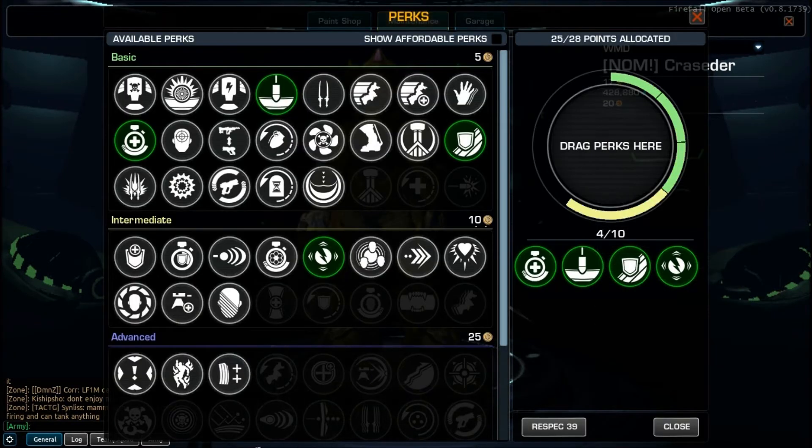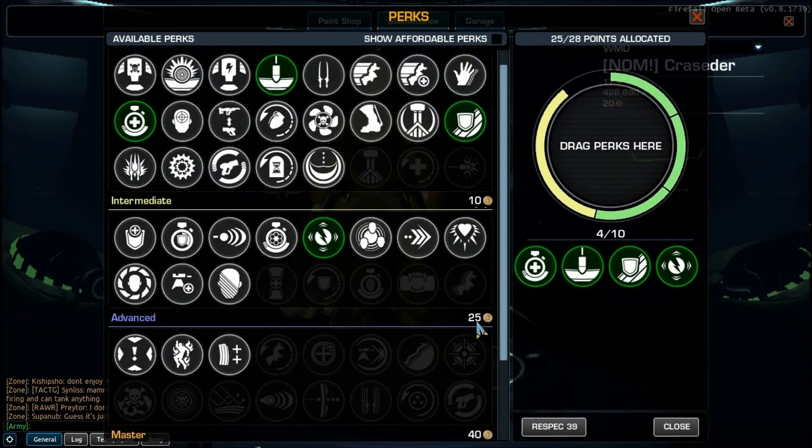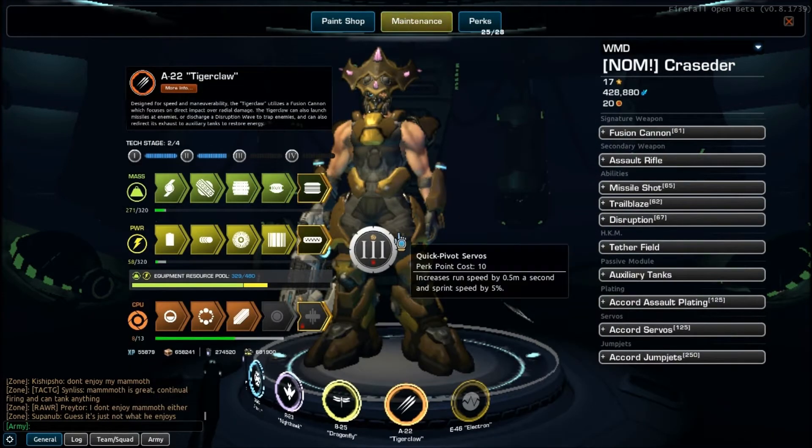In addition, they have added perks. These are unlocked through progression. There are over 70 perks available. You can have up to 105 perk points worth of perks. Each tier of perk is awarded a different number of perk points that it uses up, and you can have a maximum of 10 perks per frame.